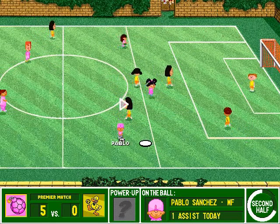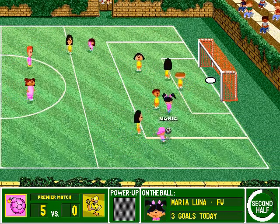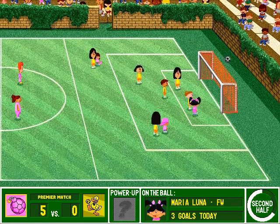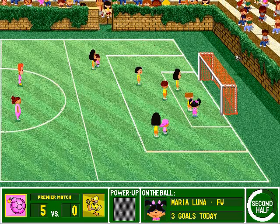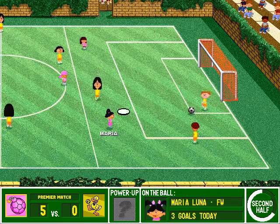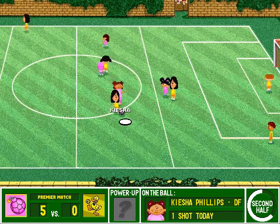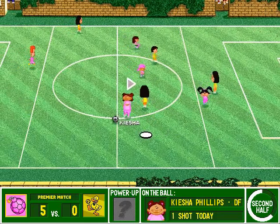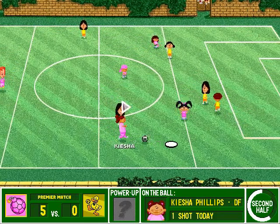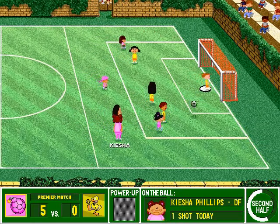Pablo pokes it free. Take the chance. It is over the end line. Goal kick for the Duckies. Not really a quality finish there. That'll be a goal kick for the Duckies. Moves forward. She drives it.